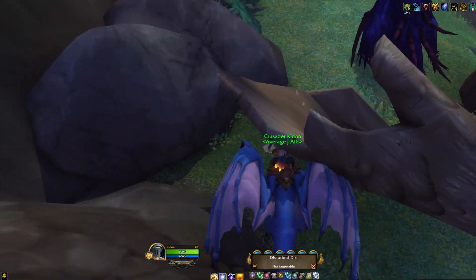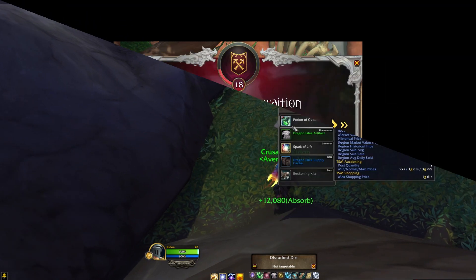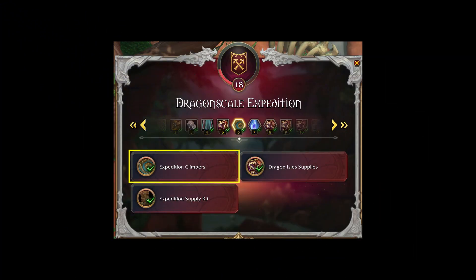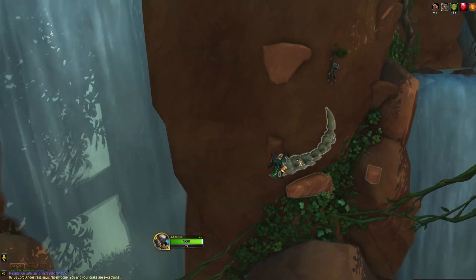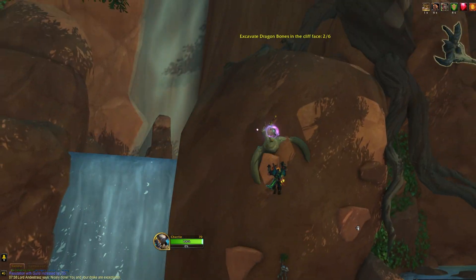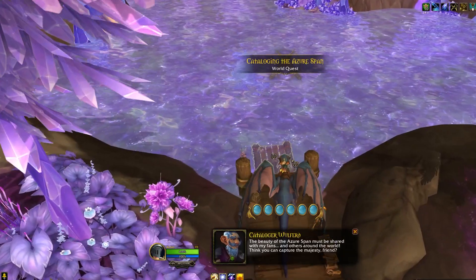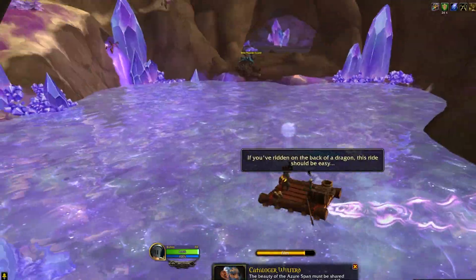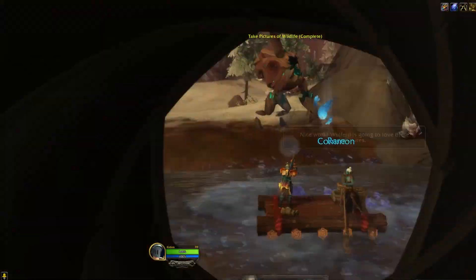There will be a Dragon Isle artifact in every Disturbed Dirt that can be turned in for reputation. At Renown Rank 6, the Rock Climbing World Quests will be unlocked, which are a sort of mini game where you click from handhold to handhold while collecting items and dodging hazards. At Renown Rank 8, the Catalog World Quests unlock, which are another mini game where you float down the river and snap pictures of wildlife in the area.